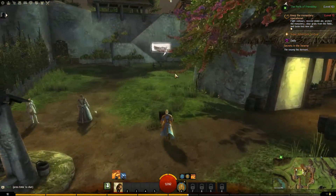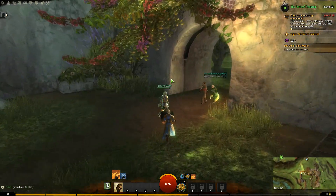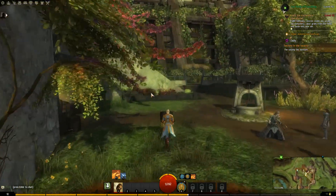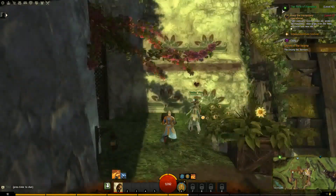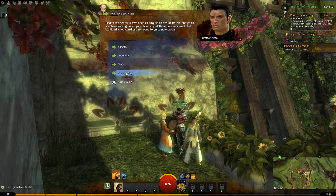Where's the quest master? Do I take it to him or her? I think you're upstairs — let's go upstairs. Let's talk to you and see what you want me to do. We must all stand against wrongdoing. Bandits and centaurs have been causing no end of trouble and grubs have been ruining crops. Solving any of those problems would help; additionally we can use someone to taste our brews, which I have done.